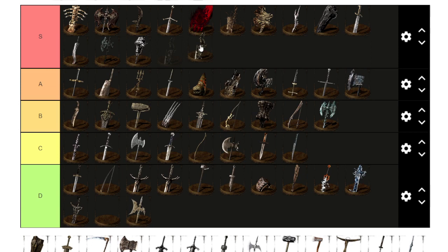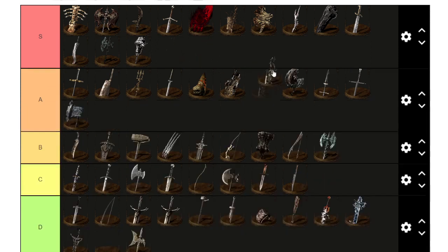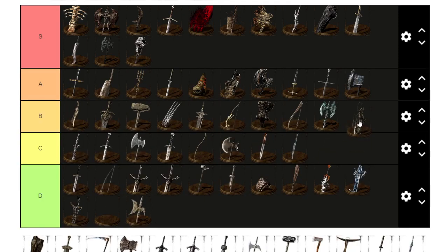Grave Curved Greatsword — it does poison damage, has a different moveset, but as a curved greatsword it falls a little short. I have to give it B — you can't buff it and it's not that impressive. It has a lot of swag points, but is it very useful in PvP? It usually gets out-damaged. For curved greatswords there are better options. I sadly have to give it B.